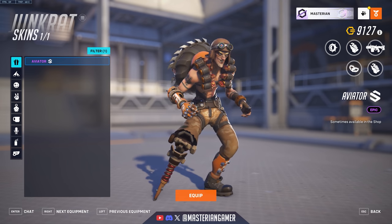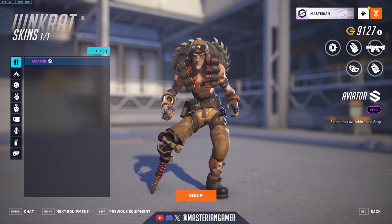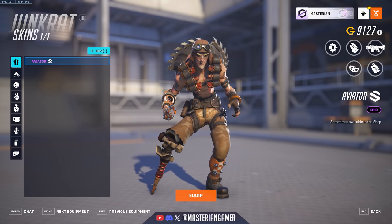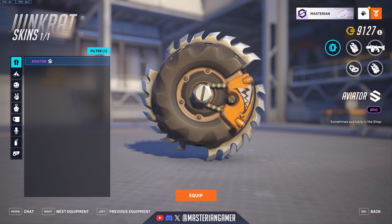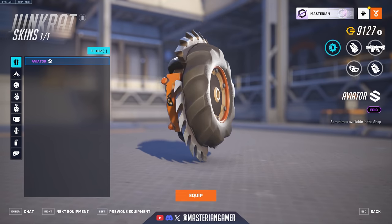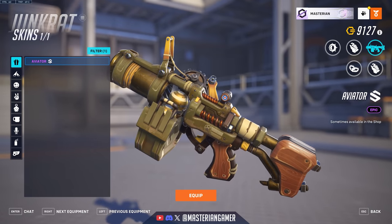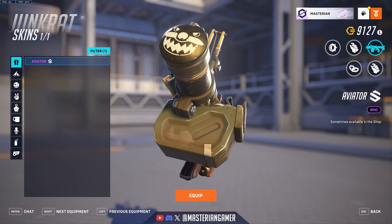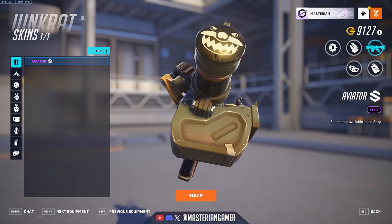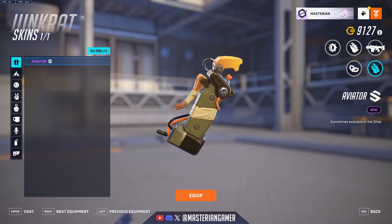Junkrat got the Aviator epic skin — a nice redesign. I like the detail of the aviator's cap and the recoloring of his various bits and bobs. Taking a close-up of the Rip-Tire, you can see a shark tooth and eyes sort of facial design on there, which is a nice touch. The Concussion Mine has an army green color scheme, as does his Frag Launcher. And I like the design on the cap of the launcher — a little face with a propeller nose and mustache.